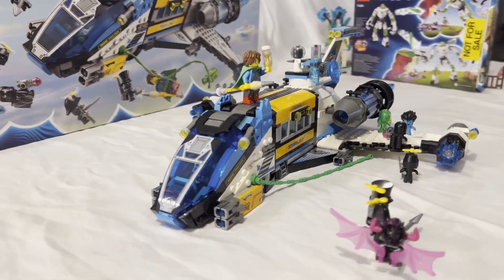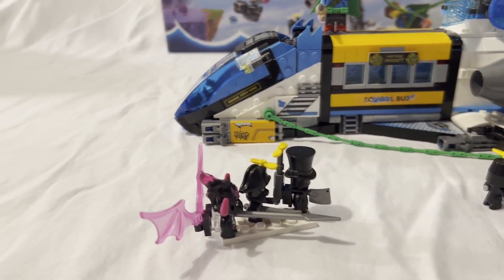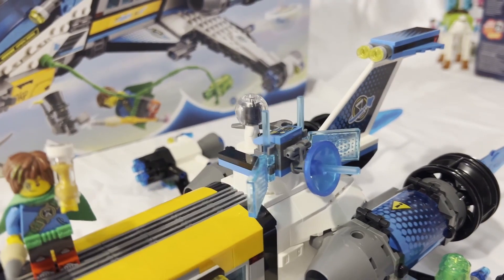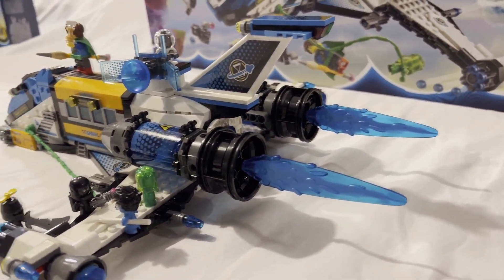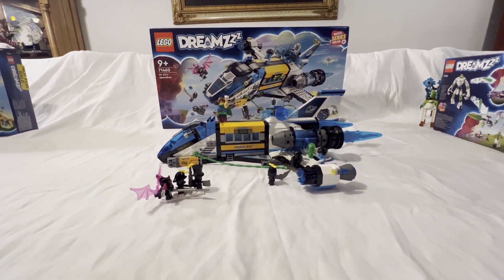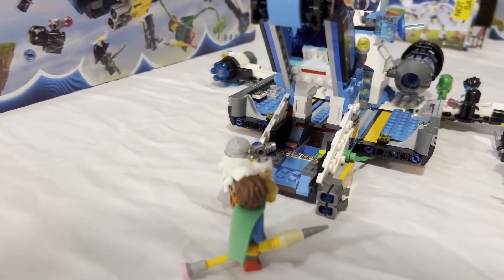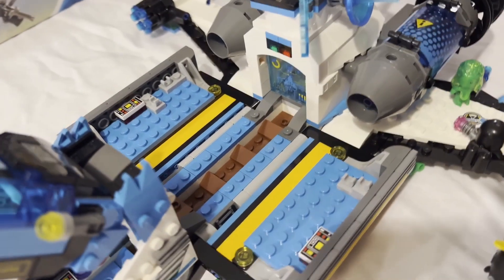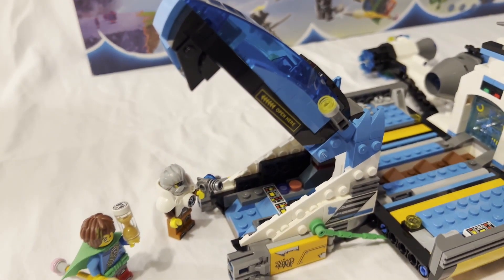The final set I received was set number 71460, Mr. Oz's Space Bus — 878 pieces for $99.99, coming with many figures and a lot of the small non-minifigure characters. This was the most fun build of the bunch in my opinion. The base of the set is the majority, and you get to customize a space shuttle. I ended up customizing mine with rockets and blasters; the alternate customization is a big cannon on top and a small spaceship, which looked odd to me.